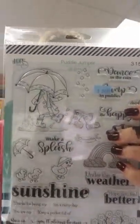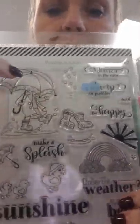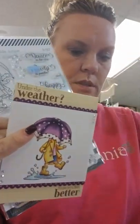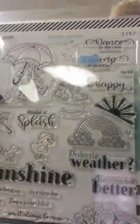This next set has a cute little kid under the umbrella — and what's nice is it doesn't show a face, so it could be a girl or a boy depending on how you decorate it. There are two samples with this set, including one with cute little duckies also on the same set. Sentiments include: Make a splash, Under the weather, Sunshine, Hope you feel better, Thanks for being my sunshine, Sunshine on a rainy day, You are my sunshine, Keep a pocket full of sunshine, Rain or sunshine you'll always be mine, Dance in the rain, Jump in puddles, and Be happy. These are all separate but you can combine them.